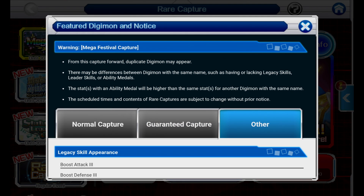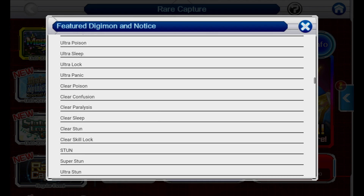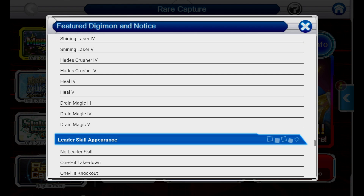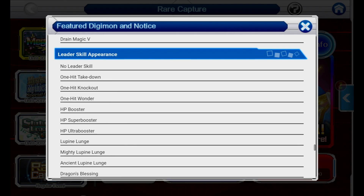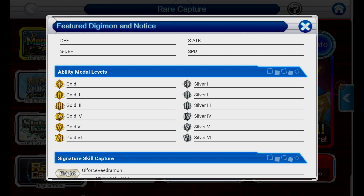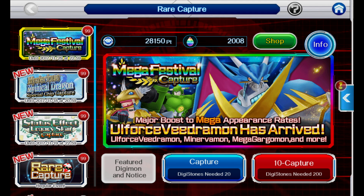On top of that, they can also have all these leader skills or legacy skills. So you can legitimately pull one that's like plus four with a level five legacy skill, or an incredible leader skill, or a subpar one. It can also come with ability medals. Some people have already tweeted me their pulls and I saw a guy that had a gold ability medal. So you can get just anything, just like any other capture.